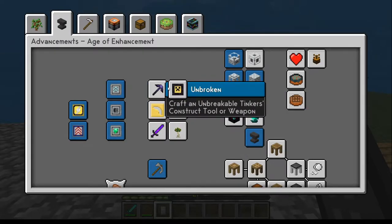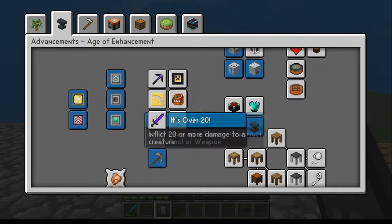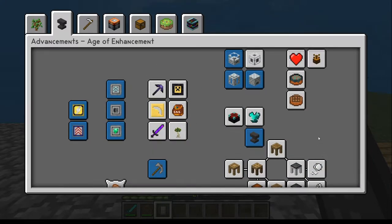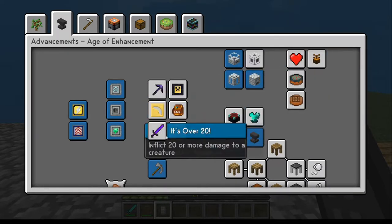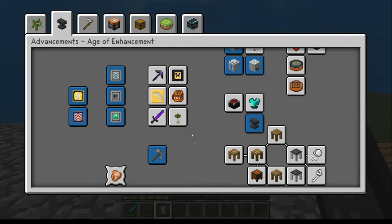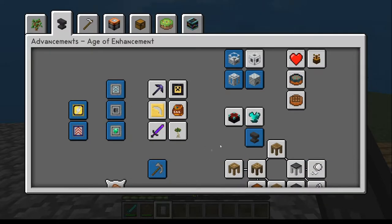Welcome back guys. Today we're going to get started on the Tinker stuff. We're going to pick up from this achievement on. I'm going to try to do this achievement right here and then this whole block down here. I think I'm going to group these together — that's all one thing to do. So that's our aim for today. Let's get started.